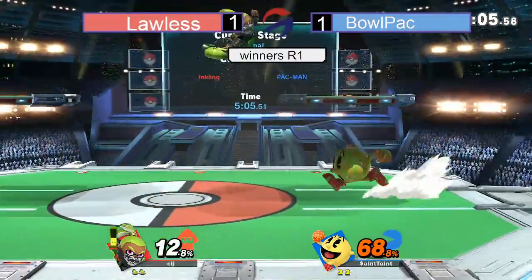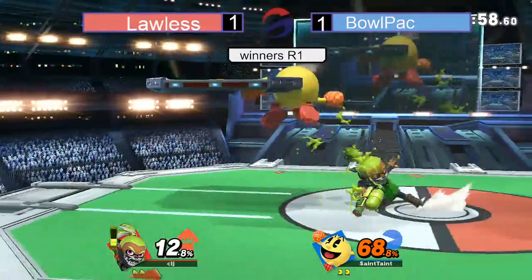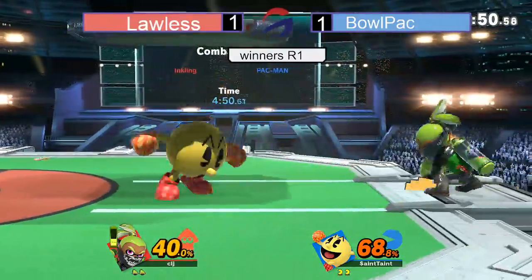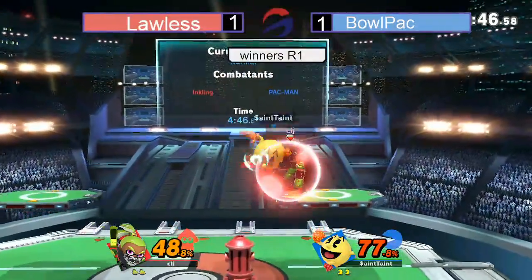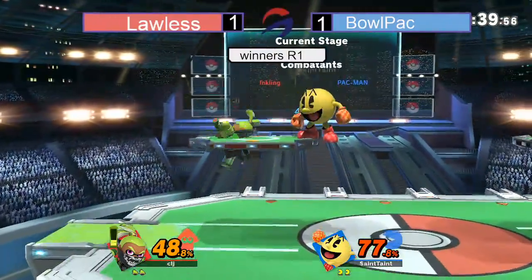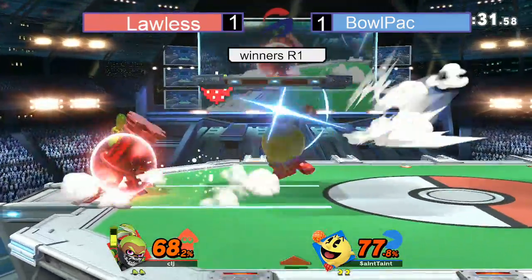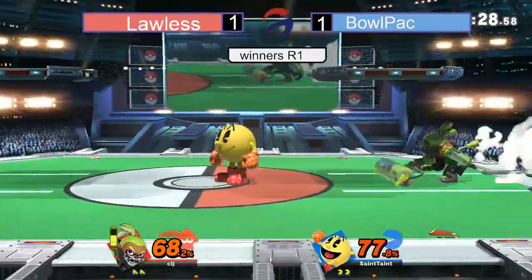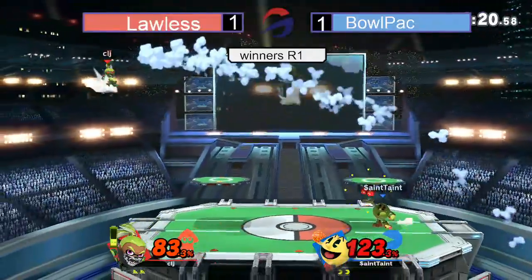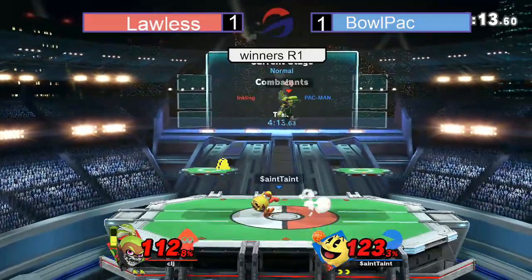Lawless trying to find a way in, get some percent while his ink's still up. Ink's about faded now. Playing very evasively, dodging a lot of hitboxes from Bullpack. Does trade with that Hydrant. Gets the orange — doesn't quite read that getup attack. A lot of smash attacks coming out. Bullpack only down 10%, slowly climbing back in as Lawless struggles to get in. Goes for a roller, gets it, goes for an F-Smash — not going to kill quite yet, too low percent. Gets the bell into up-Smash, not quite going to kill yet either despite the Rage.